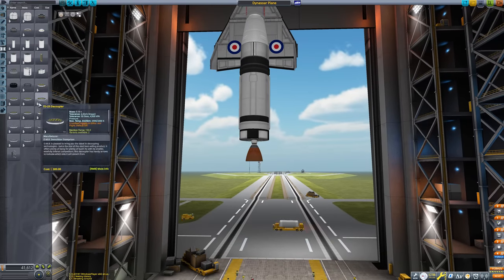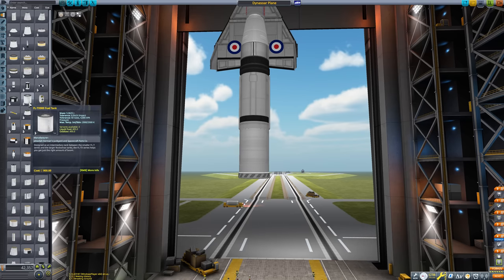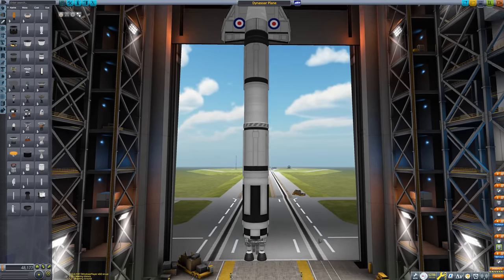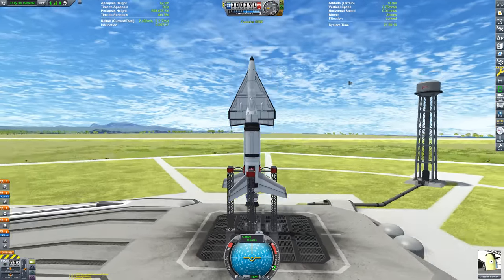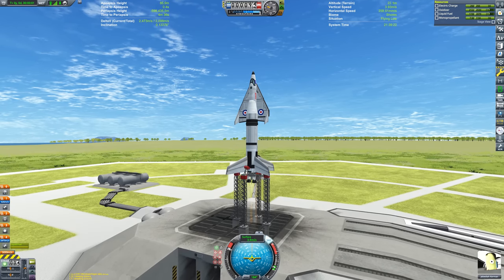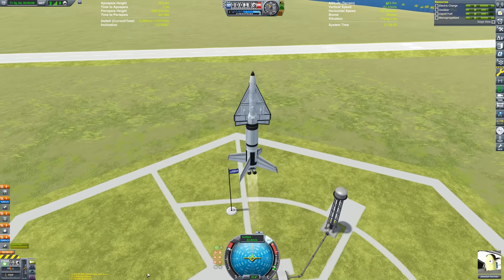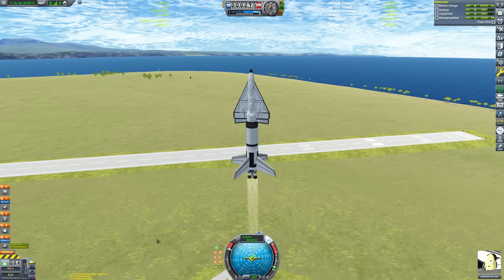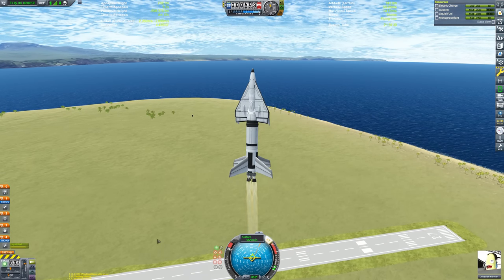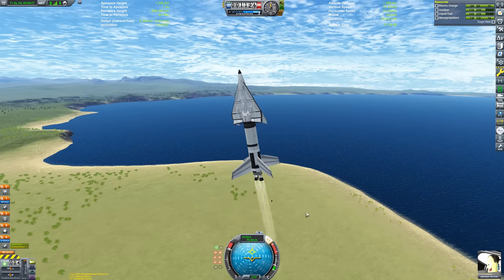Now it's time to build the rocket. The Dyna-Soar would have flown atop a Titan 3C booster, but the Titan 3C is kind of hard to get an accurate recreation of in Kerbal Space Program. We do have parts that allow us to build an accurate Titan 2, and the Titan 2 and Titan 3 are basically the same thing, right? Scott Manley, if you're watching, just pretend I didn't say that. So I built a Titan 2 and we'll strap some SRBs to the sides and call it a Titan 3C. What you can see on screen is not a Titan 2 — it's much stumpier because the Titan 2 I built didn't have enough thrust-to-weight ratio to launch the Dyna-Soar off the pad. It just wouldn't go anywhere.